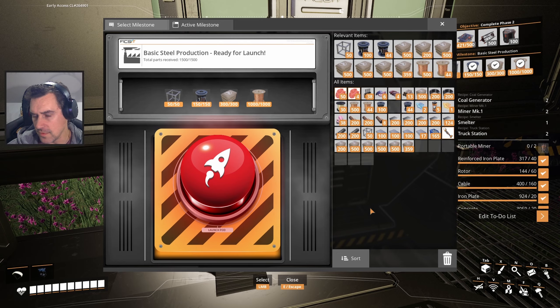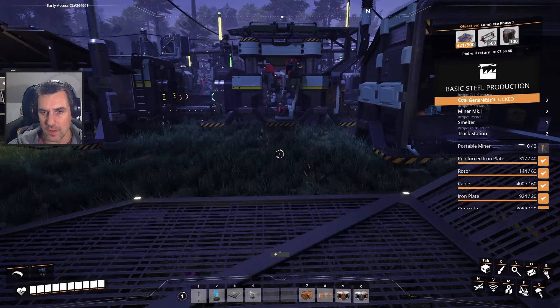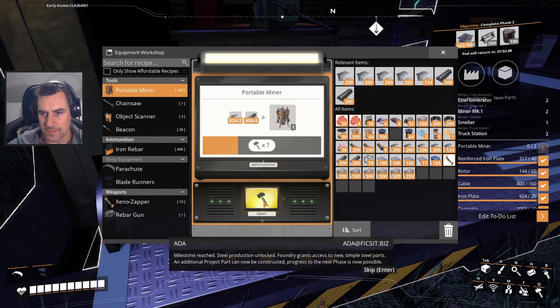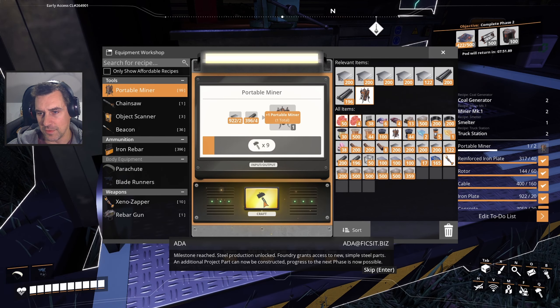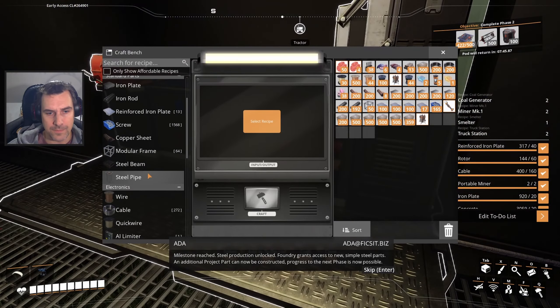I still have enough rotors - yes. Launch. I'm going to need one more miner. Steel production unlocked - foundry grants access and simple steel parts. An additional project cart can now be constructed. Progress to the next phase is now possible.